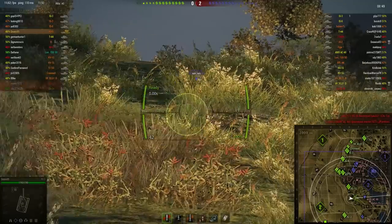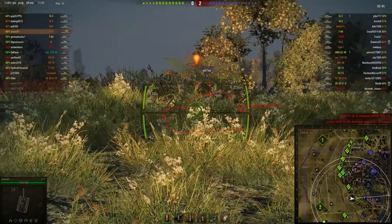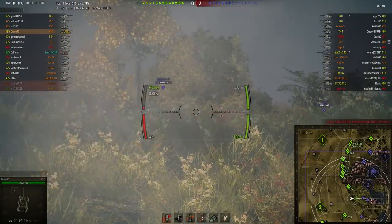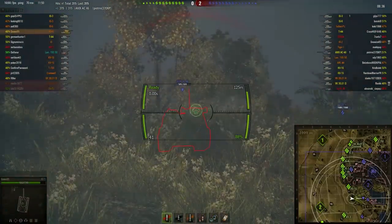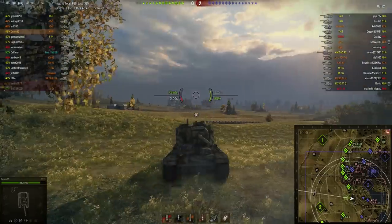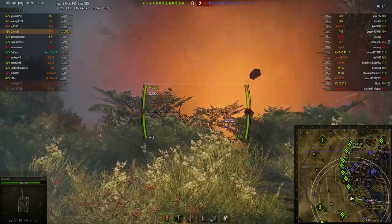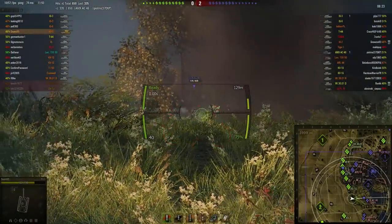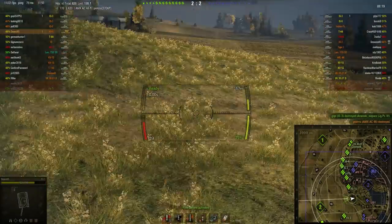KV-5 drivers often reverse into battle because the rear armor is a little bit better to rely on than the front. So Dino finds this AMX AC straight away and gets a good hit through the side of him. The AC was looking towards the KV-3 but now it's turned towards the KV-5. Dino is going to have a better time of this battle than the AC is. He gets another shot in and decides to back off.